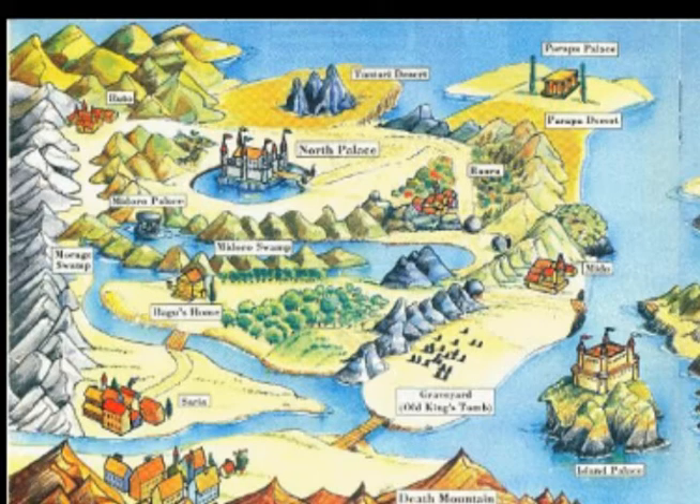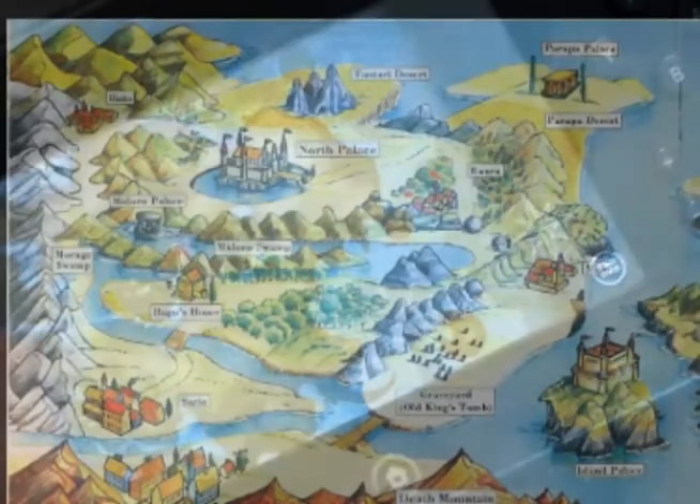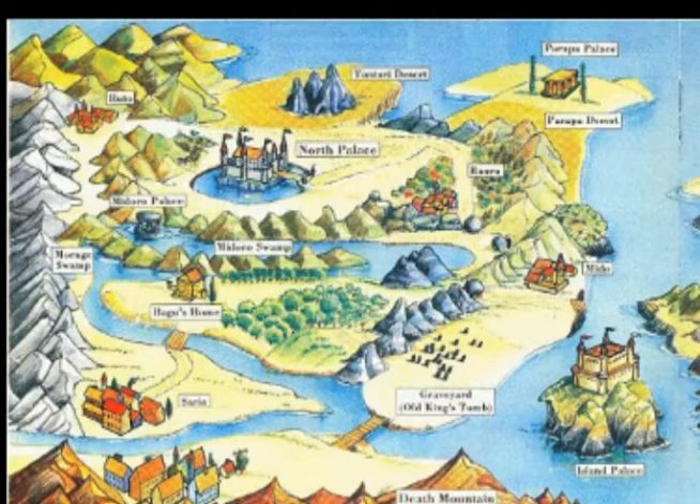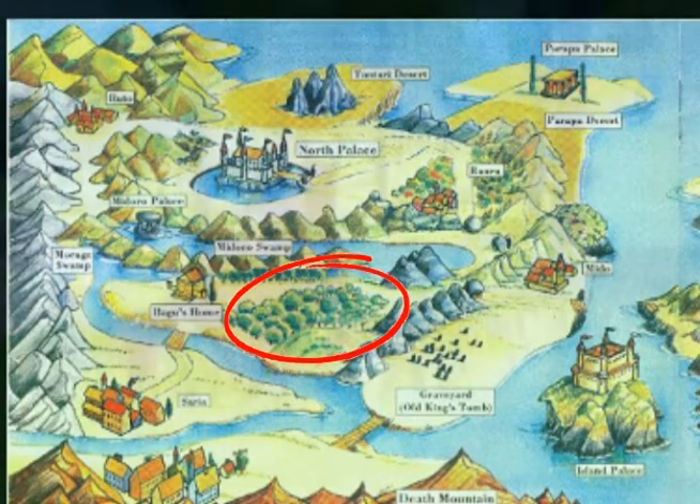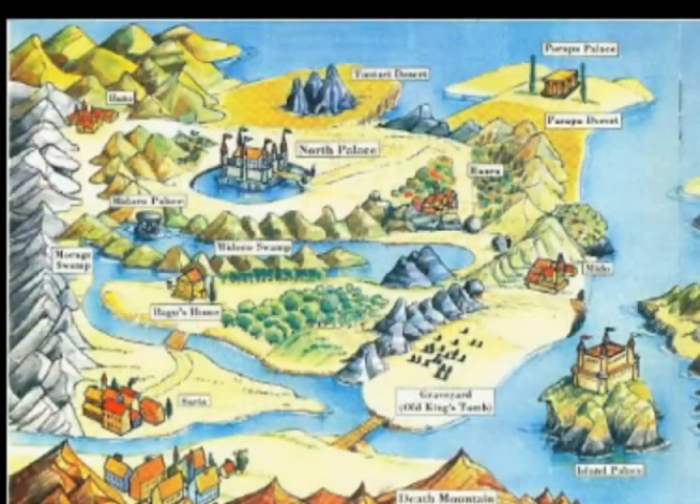There are also rivers in this area, similar to the rivers you see in the gameplay, and there's a forested area you see from the gameplay as well. There are a lot of features in the north part of Hyrule that match what you see from the video.